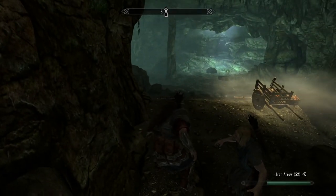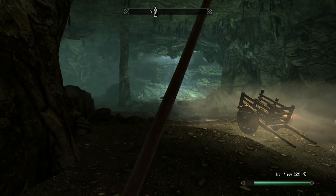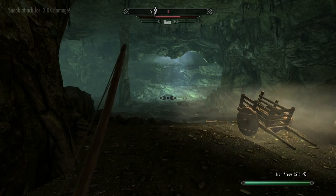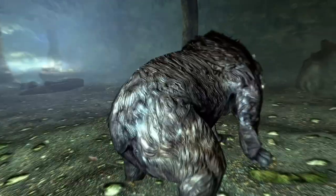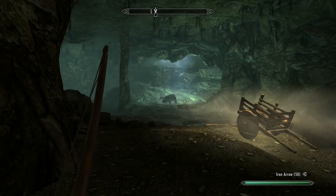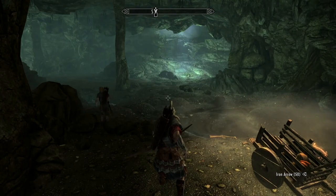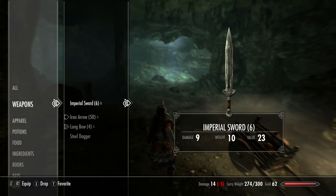One of the things you should do is fight in third-person view for most of Skyrim unless you are using a bow — then you want first-person view. You get a better shot and you can take down this bear. Not only do you get a bear hide, but some other possible ingredients. Bear claws are very good when it comes to making potions.